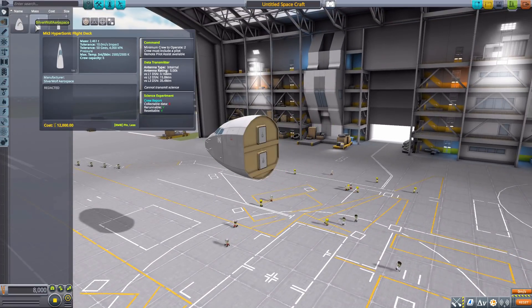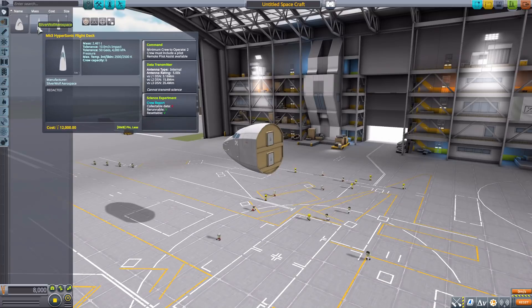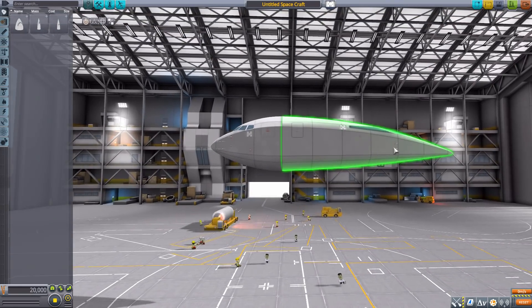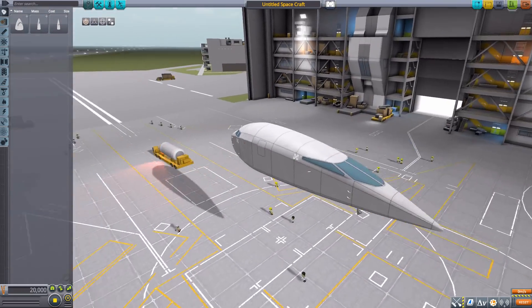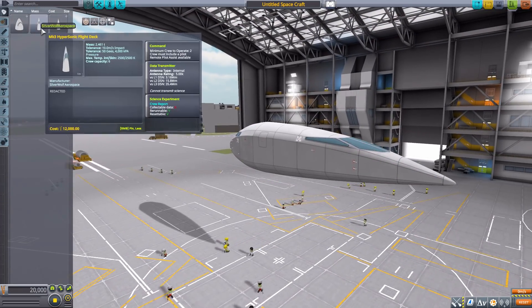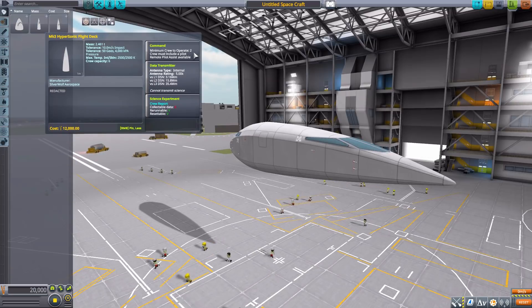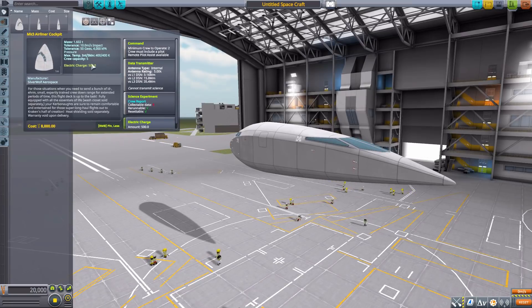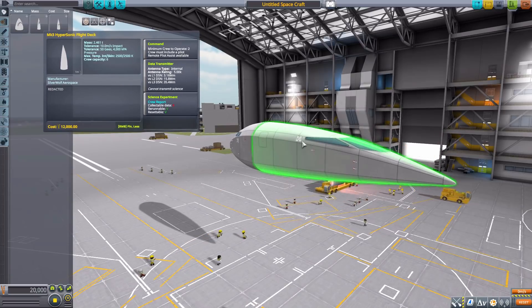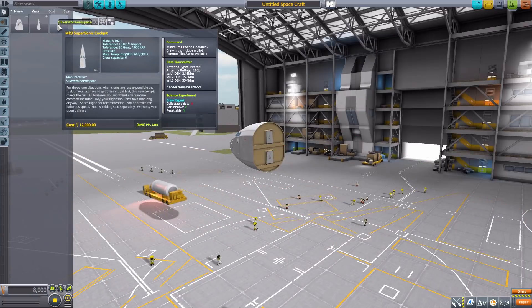The next cockpit is the Mark 3 Hypersonic Flight Deck, which is really long — a nice, sleek design meant for hypersonic flight. It requires a minimum of two crew members to operate, but this time we get six total crew capacity with a built-in data transmitter and crew report. We don't get the battery from the previous one, but it's still a good, useful cockpit.